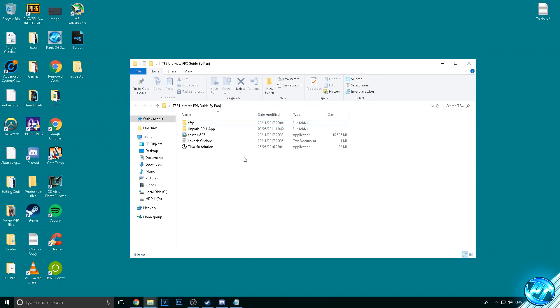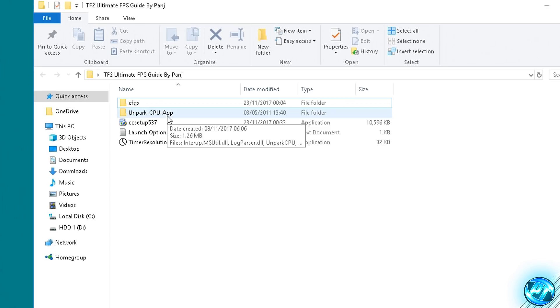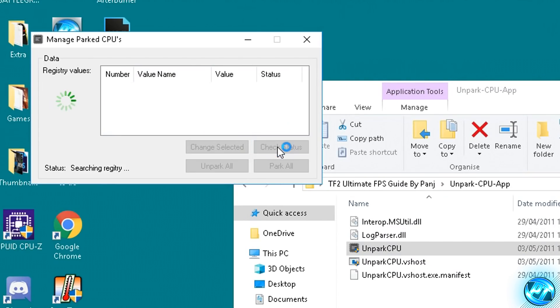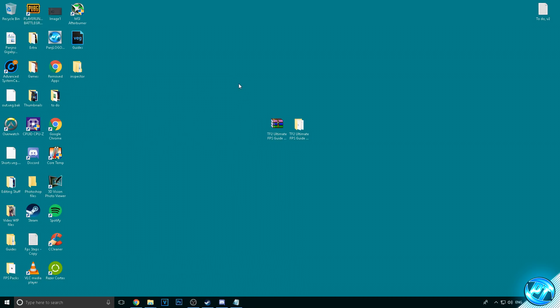Next, we're going to unpark our CPU cores to ensure that our hardware, operating system, and the game can access resources as needed. CPU parking can sometimes throttle applications from using all the resources they need, causing stuttering and FPS drops. Go inside the CPU Unpark app folder and open the Unpark CPU application. Hit the Check Status button — it will check your CPU status in the registry. It will likely show the status as Parked, so hit Unpark All. Once complete, the status should show as Unparked, and you can exit the utility.